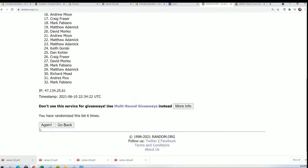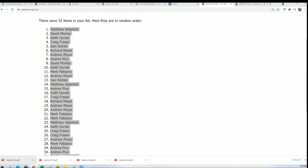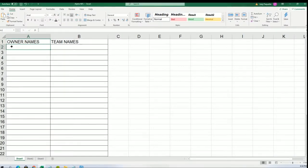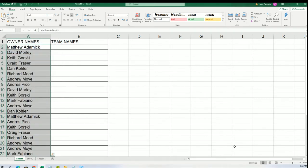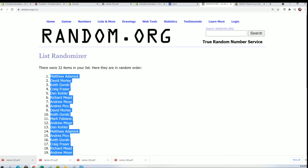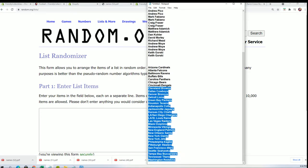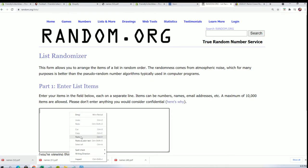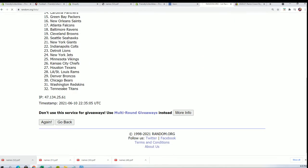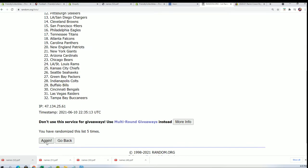Here we go — lucky number seven. The first random is finished, now running the team name random seven times through. Lucky number seven.